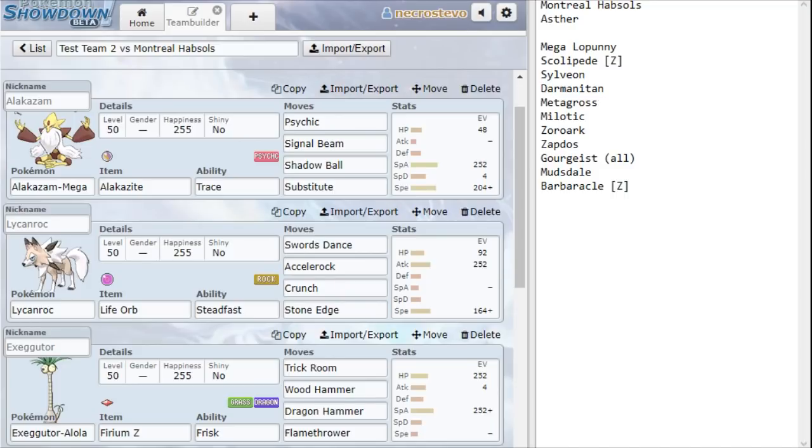Up next we have Lycanroc. You will see that I have the Steadfast ability there. That's just in case I get into a Fake Out position with Lopony — if Lopony is trying to fake me out for extra damage and then go for a move, I get a free speed boost there, basically. I did go with Swords Dance, Celeroc, Crunch and Stone Edge just to have good neutral coverage against his entire team. The Celeroc is nice to stop the Scallopede and possibly a Scarf Darmanitan from getting out of hand.